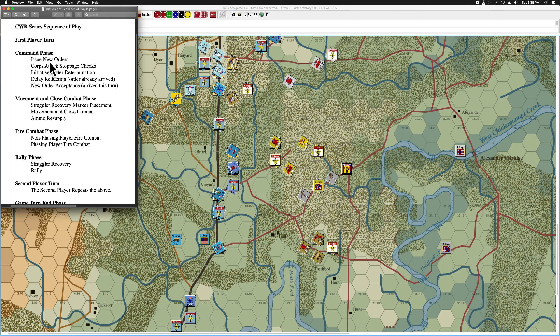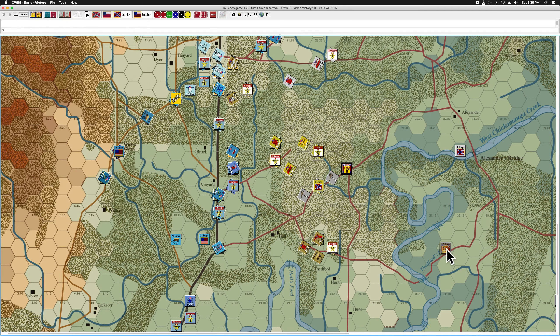First, the command phase — issue new orders. This is maybe a good time to say that I neglected, both during the movement phase of the 1530 turn and the 1600 turn, to move Bragg from Buckner's Corps headquarters back to the Army of Tennessee headquarters. So I'm just going to do that now. It won't end up mattering because Bragg's not going to issue any new orders this turn. I just moved the Bragg counter back, so really Bragg is starting the turn in the Army of Tennessee headquarters.